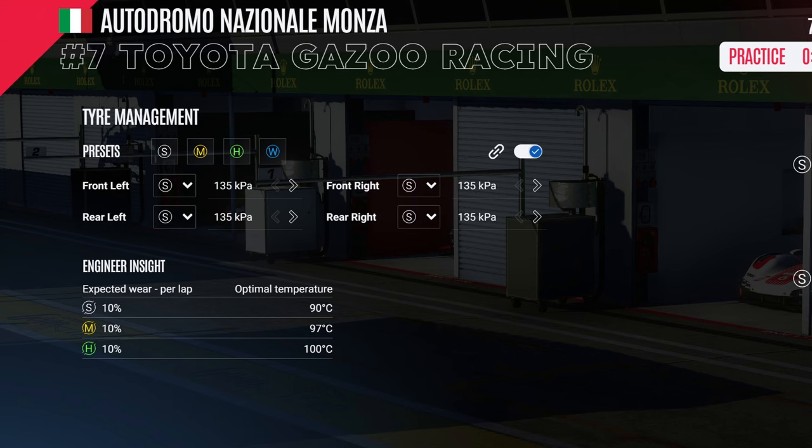When it comes to tyre choice with hypercars, you generally always want to use softs and change them every pit stop if the race is under 4 hours. Mediums and hard tyres can be good for doing double or triple stints in races longer than that, although they have significantly less grip, so choose accordingly.